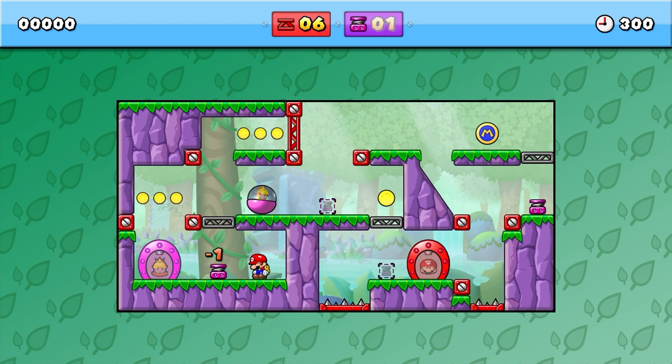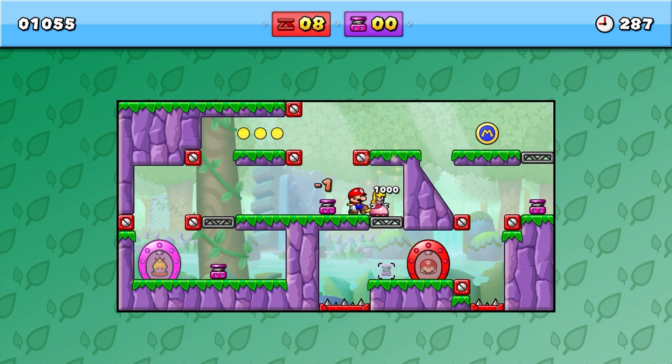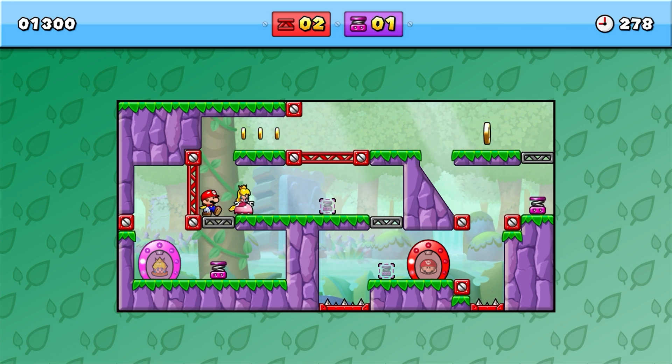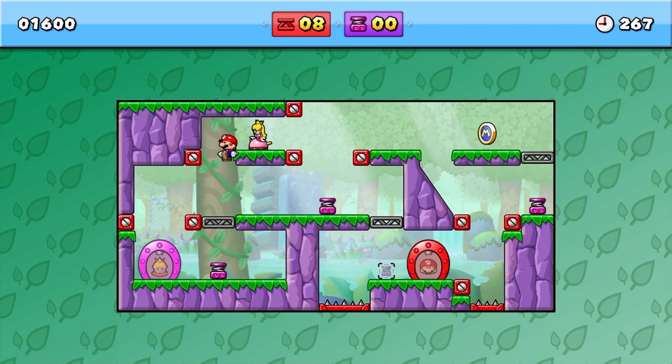We've got different types of springs now. Those yellow ones kind of bounced you up and over, but these ones just kind of go up a little bit — you go up the same amount, you just don't really go forward. I forgot that they don't go up and over, that's my bad. I really needed those coins right there, otherwise we would not get the 6,000 point bonus.